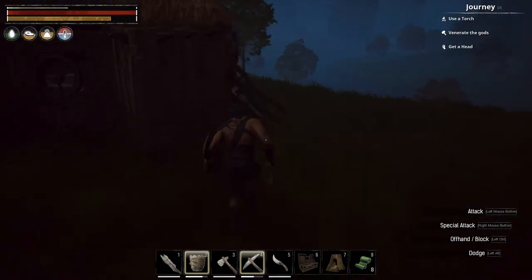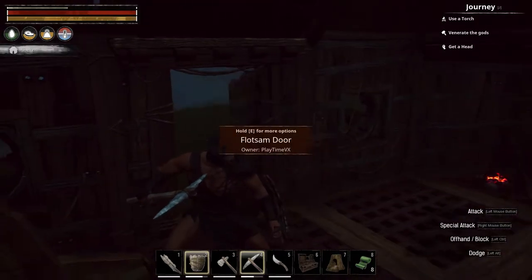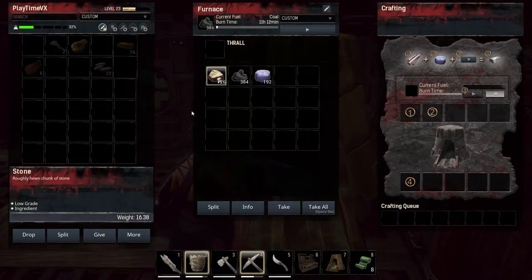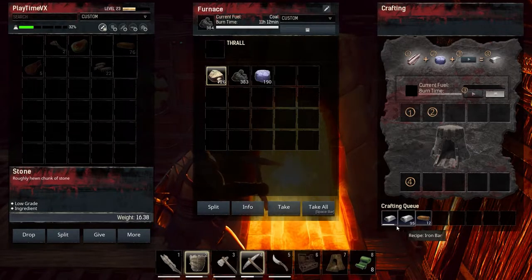There's a shield I want to make. I collected some coal - which I was calling charcoal - it's kind of almost the same. Some rocks just from there. Let's make some iron bars.